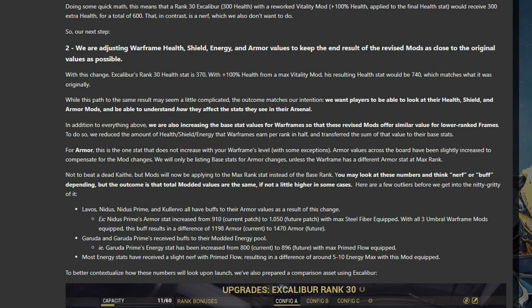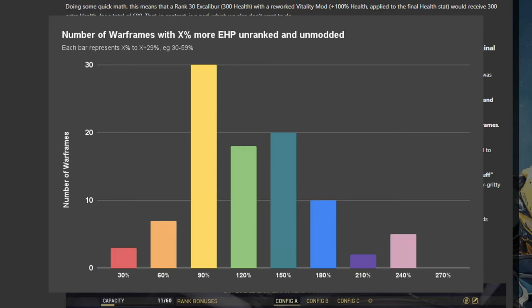Then there's one other aspect to this change, and I've saved the biggest one in this section for last. By increasing the base hit points and shield toughness across the board to accommodate the now more sensible modding math, every single unranked Warframe is significantly tankier. Loki is the worst off, gaining only 34% effective hit points unranked. While the biggest winner is actually Inaros, with the prime gaining 260% more effective hit points when unranked and unmodded compared to today. Across the roster, the average is a 140% increase in unranked unmodded effective hit points, giving all low-level players especially a boost in survivability.